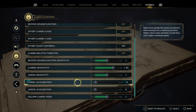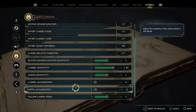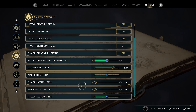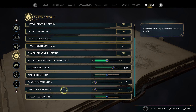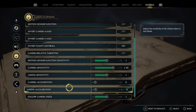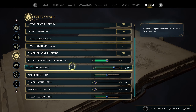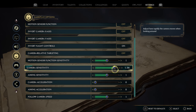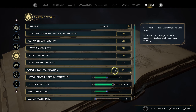Next, come down to camera acceleration and turn off camera acceleration and aiming acceleration. This will allow you to get a more precise, pinpoint camera angle, aim your wand more accurately, and it also helps for flying. Then come up to camera sensitivity and turn that up just a little bit more — now you'll have more control of your camera and everything will feel a lot more fluid.